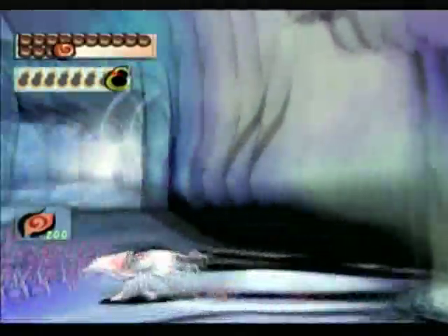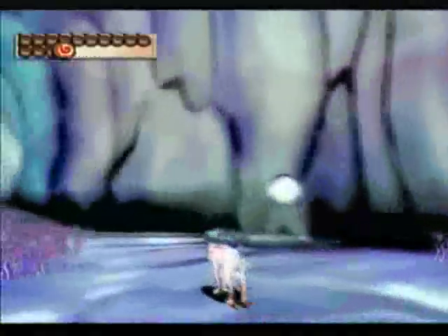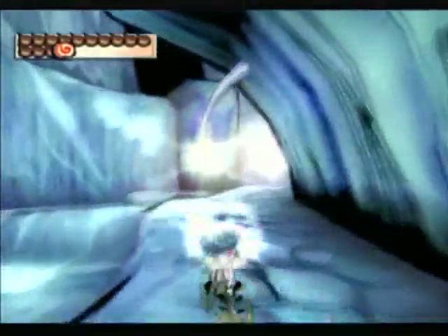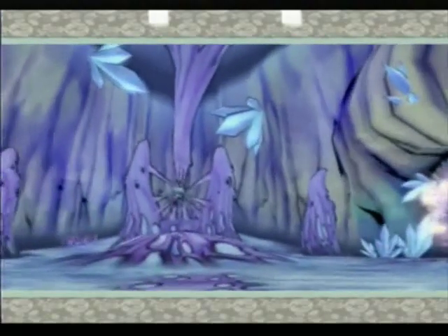Hello and welcome to another installment of Let's Play Okami. Last time we entered the water dragon at the request of Queen Orohime — well, indirectly Himiko too. Anyway, we are currently in search of the dragon orb, which is said to hold the power of the water dragon, and with it we can dispel the barrier at Oni Island. So let's proceed.